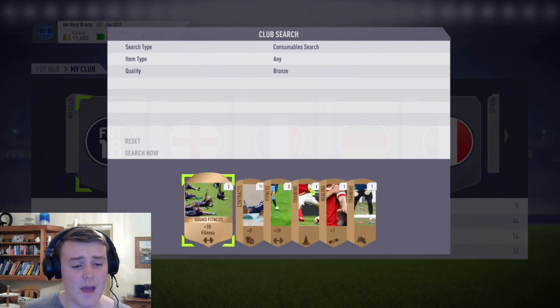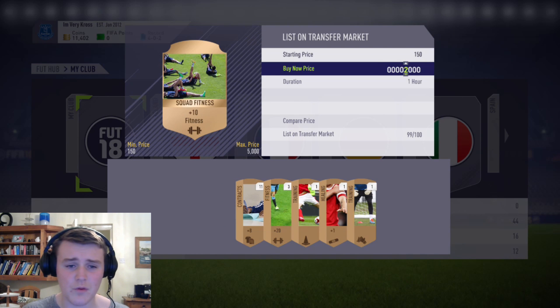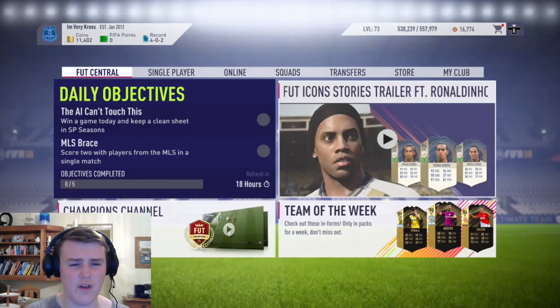In this episode I am starting the bronze pack method and this is just showing you how to do it. Basically just list all the players up for 200 coins unless they look good, and then list them up for 400-500 coins.